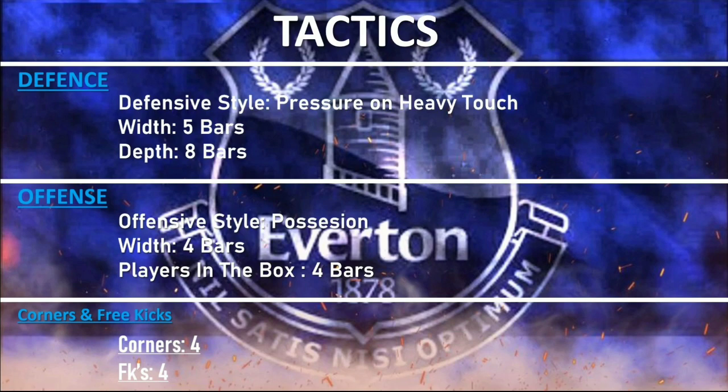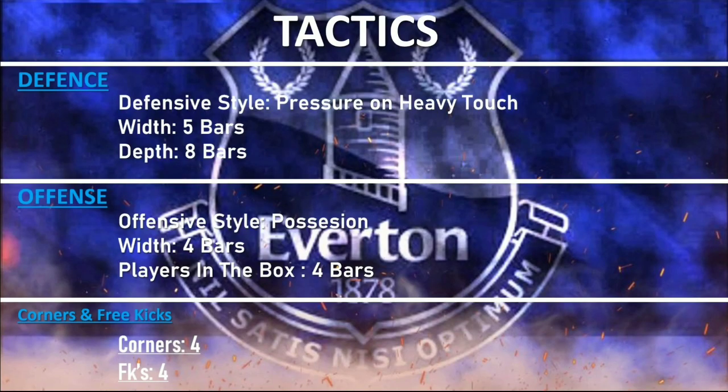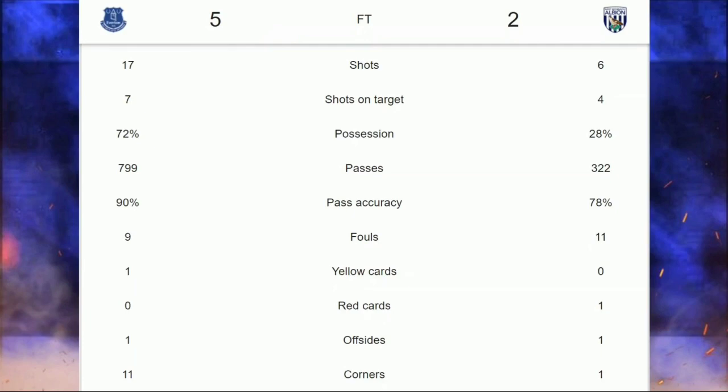Tactics: defensive style pressure on heavy touch, width 5 bars, and depth 8 bars. They do play a really high line — you can see how their defensive line plays and that's really good. Offensive style is possession — of course they had 62% possession; I think 72% versus West Brom — which is really good, so you have it on possession.